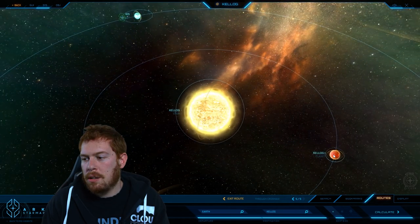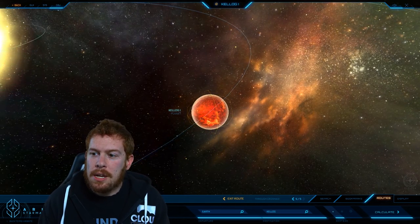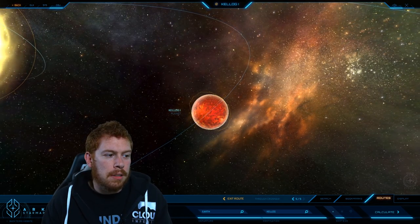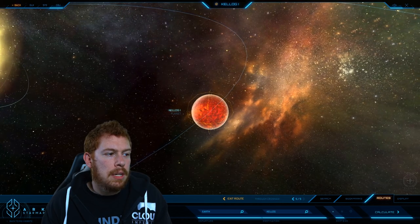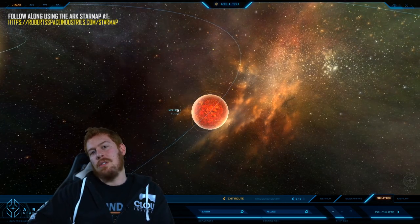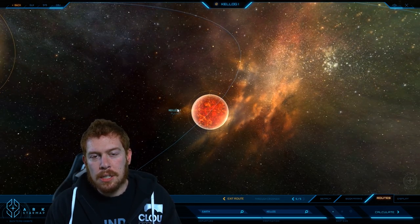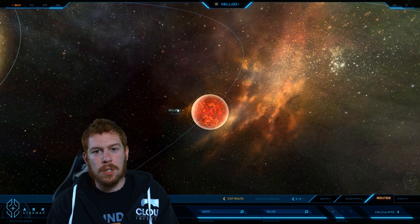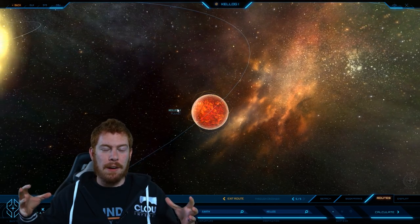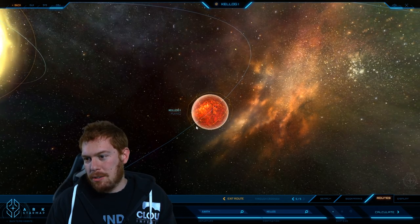Let's start over here at Kellogg I, this little red guy. You can see in the map it's all red and burning hot because it's so close to the sun that its entire surface is molten lava. It is a terrestrial lava planet. It has these huge eruptions so violent that material actually makes it high up into the atmosphere. Depending on the rotation of the planet, they can form into rock debris or you could have basically lava rainstorms coming down on you. So it is a very dangerous planet to visit.